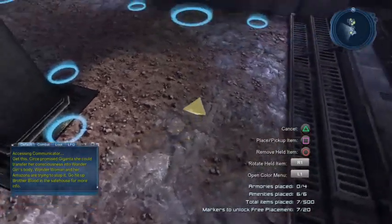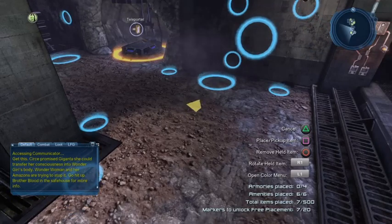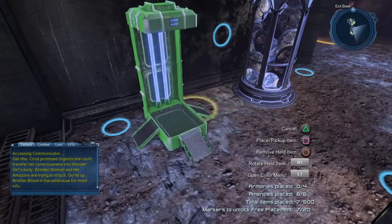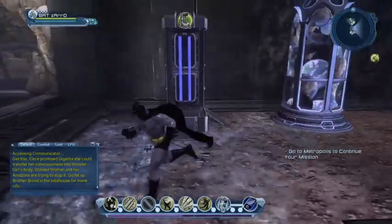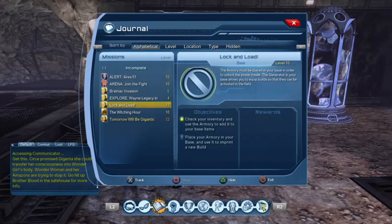If you want to place items freely anywhere in the base — say, put the orrery wherever you like — you first need to unlock free placement mode. You can see at the bottom of the screen it says 'Markers to unlock free placement mode: 7 out of 20.' Once you've placed 20 items in your base, free placement mode unlocks. Until then, you're stuck placing items only in the blue circles.